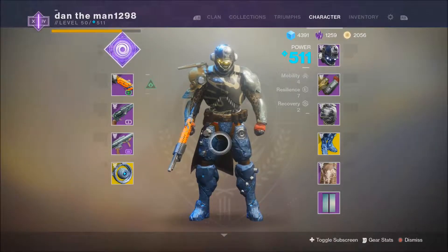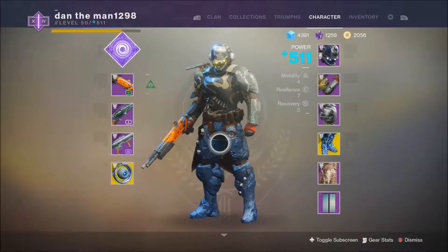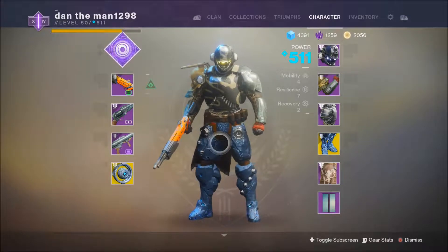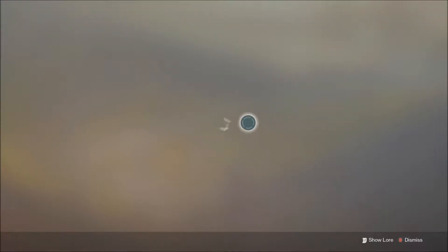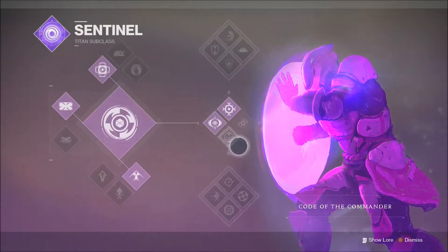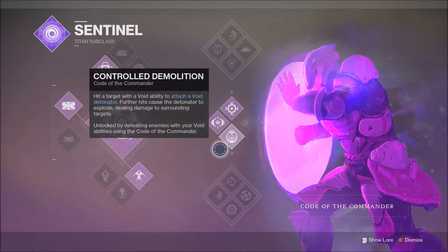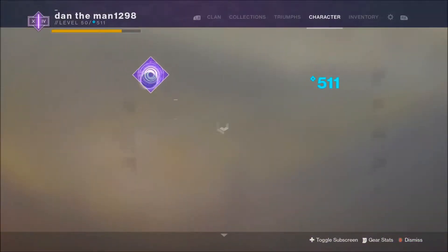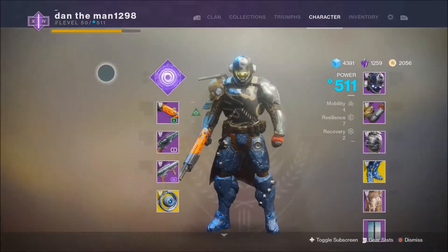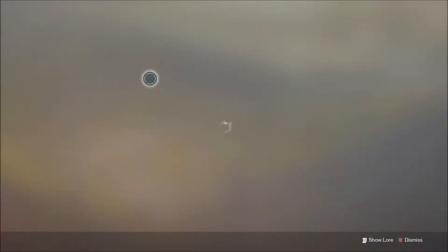Welcome back guys! So while I took a quick break — about 3-4 days — I quickly unlocked my new light tree. I've got the new light and I decided to go with void, because basically you get seeds of light and you get to pick which one you want to unlock: void, solar, or arc. I went with void because that's my favorite subclass.